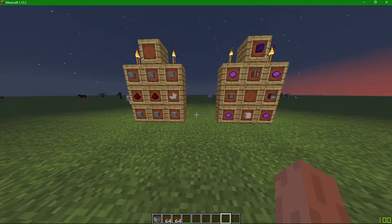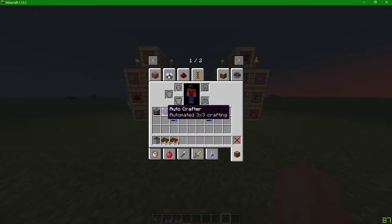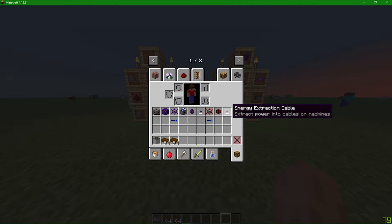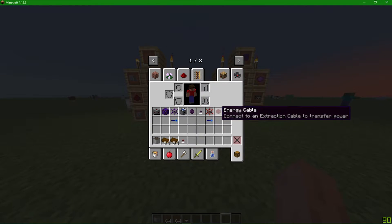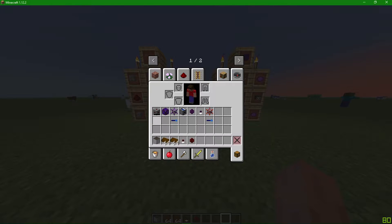Hey, what's going on guys. In this video today we're going to be doing another Cyclic mod tutorial — this one is on the autocrafter: how to get everything set up in a legit world where you can craft everything. Let's jump right into it. First we're going to need an energy extraction cable, an energy cable, peat, a peat fire generator, and a battery.